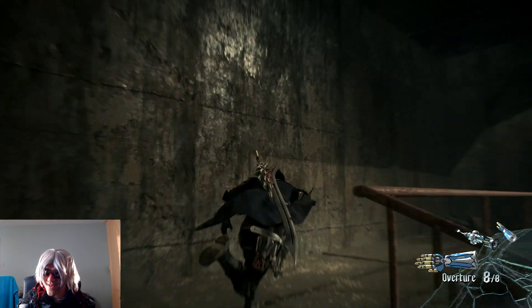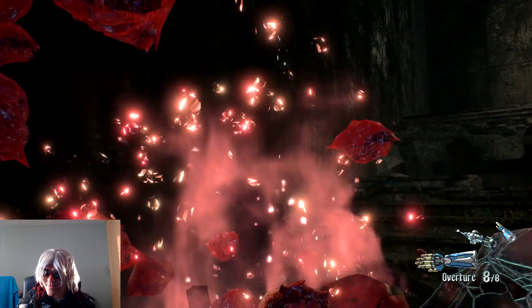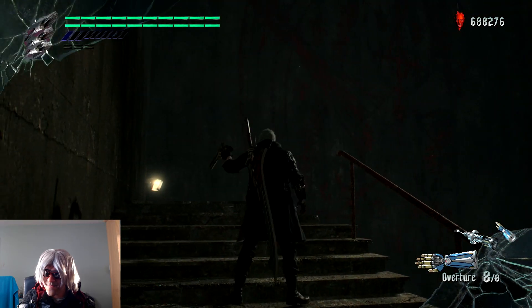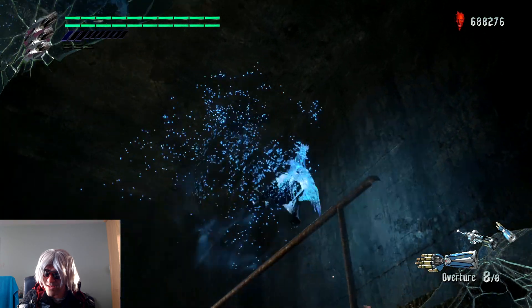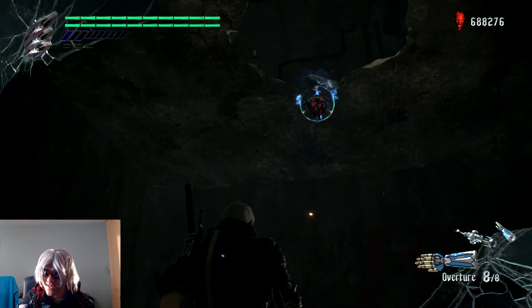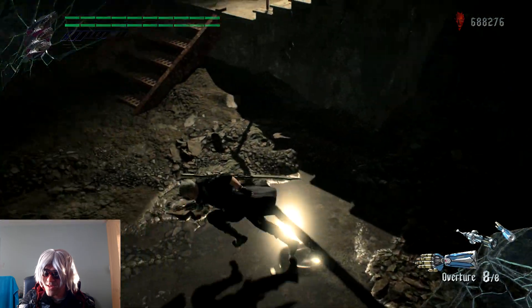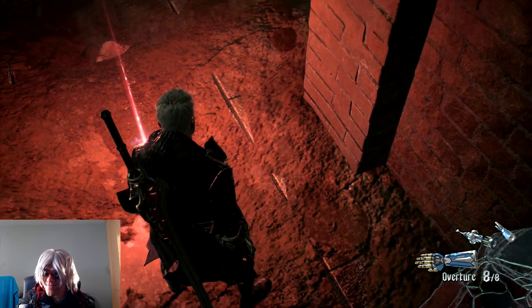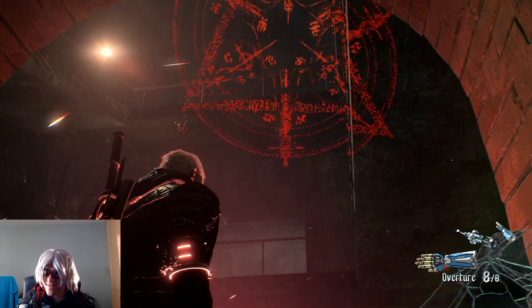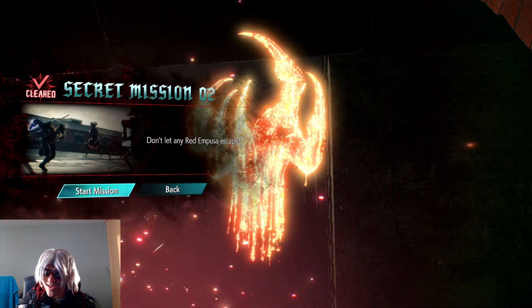Let's try going up then down - that might activate it. We'll grab that on the way as well. I know this is kind of a rerun but I think we have to get up here first. I don't know what triggers the mission thing to come up. There we go, now it works - don't ask me how I managed to get that to work. Secret mission number two: don't let any Red Empusas escape.